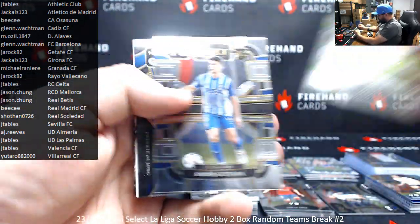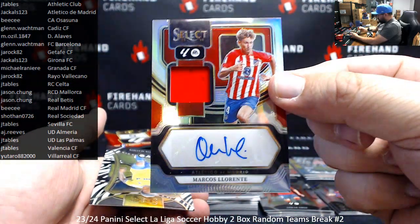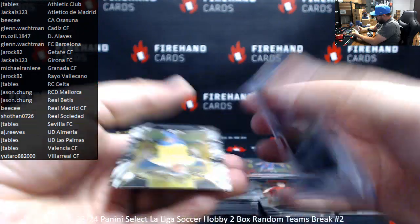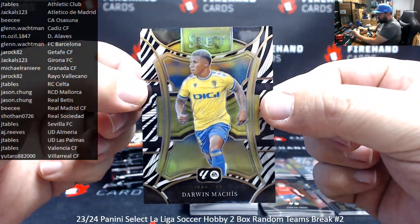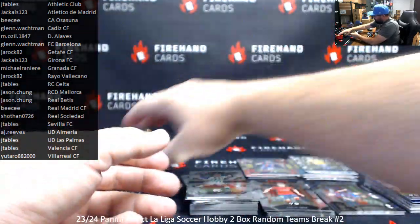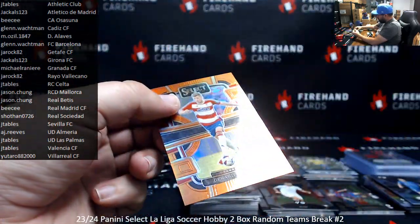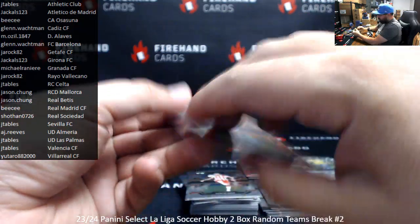Alright, start of box two. Frankie Young field level. We've got an autograph memorabilia here for Atletico Madrid — Marcos Llorente, for Jackals. That one's not numbered, strangely enough — you'd figure an autograph memorabilia would be numbered, but it's not. We've got a zebra here of Darwin Matches for Cadiz — Cadiz for Glenn Walkman. The zebra is numbered at 25. Got an orange here to 49 for Granada, Gerard Gumbel, numbered at 49.